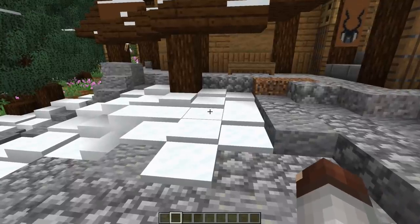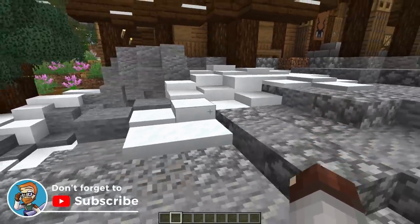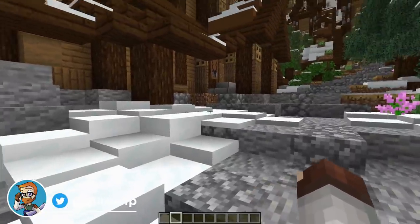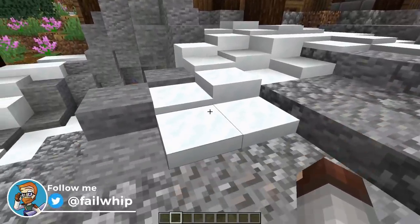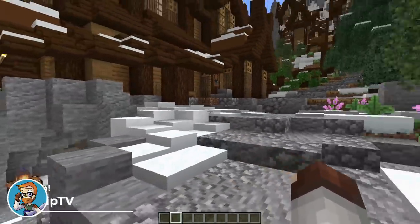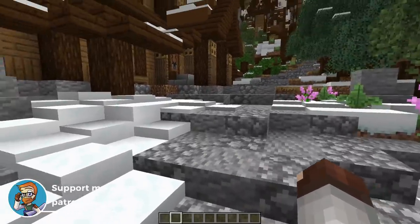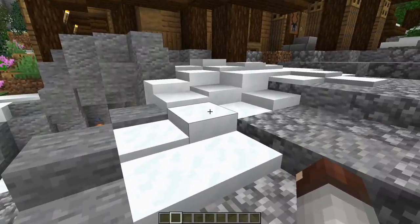Snow layers — I absolutely love them, probably one of my favorite things in the game now. You can very easily detail areas out just by creating giant piles of snow using the layers like this. It's a great way to make it feel like there's so much more depth. With all the different layers, it feels like it's just piled up here — and it's perfect.